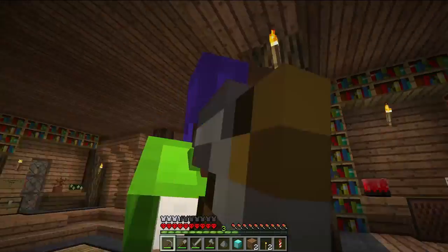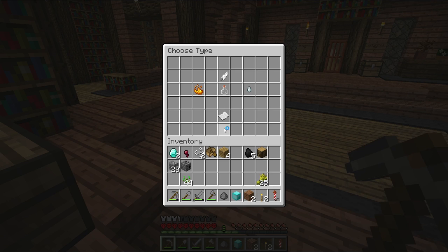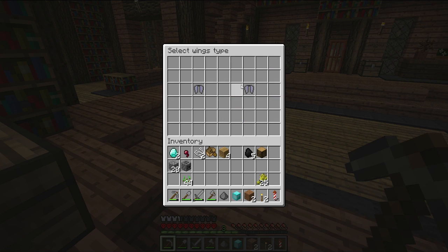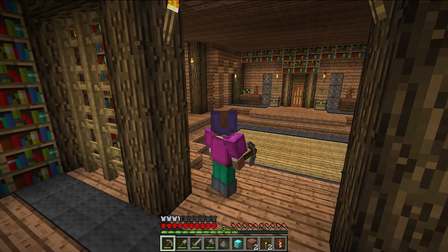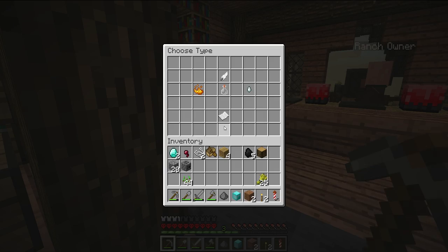Let's see — do I have my trail? I don't. Let's put the trail on. This thing — particle trails. Wings builder. Butterfly. Angel. Blue. Done. I don't have wings — I bet that's when you have elytra wings. Oh, that's very cool. I like that.